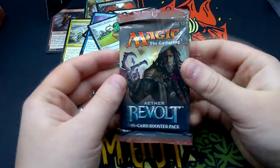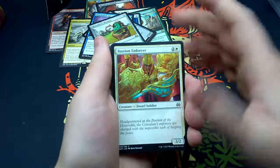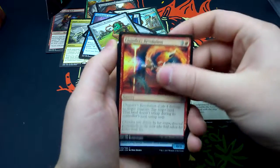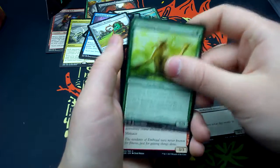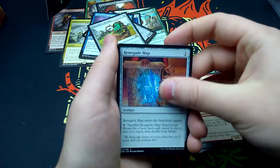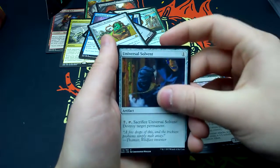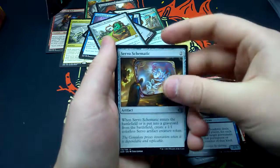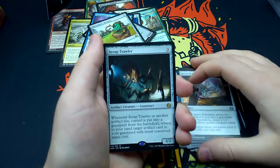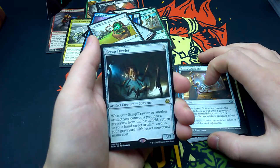Last pack: Bastion Enforcer, Chandra's Revolution, Shipwreck Moray, Ali Strangler, Scrounging Bandar, Sweatworks Brawler, Renegade Map, Implement of Improvement, Aether Poisoner, Universal Solvent, Gremlin Infestation, Skyship Plunderer, Servo Schematic. Our rare is Scrap Trawler — for three, it's a Construct 3/2 artifact creature. Whenever it or another artifact you control is put into a graveyard from the battlefield, return target artifact card from your graveyard with a lesser converted mana cost to your hand. Also a Swamp.